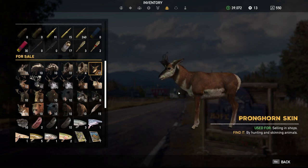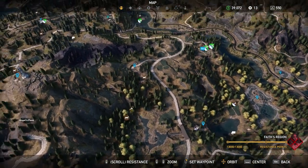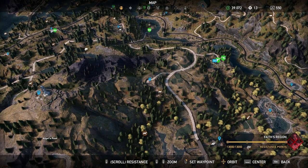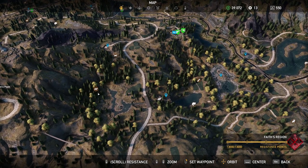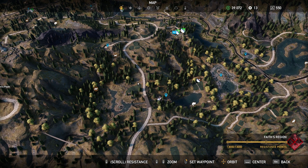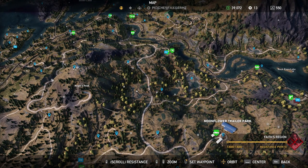Moving right along — the Pronghorn. They're pretty much anywhere you can find deer; you'll find Pronghorn mixed in with them. Two hunting spots right here in the Faith region, south of Eden's Covent.